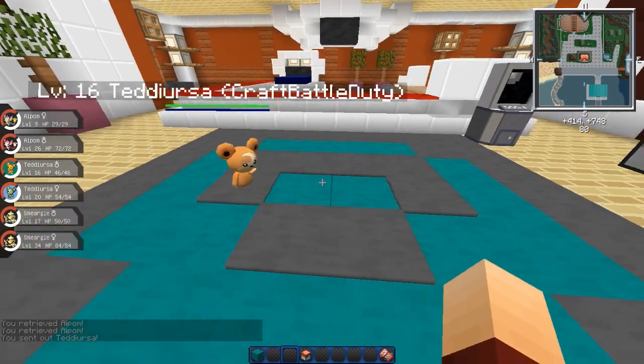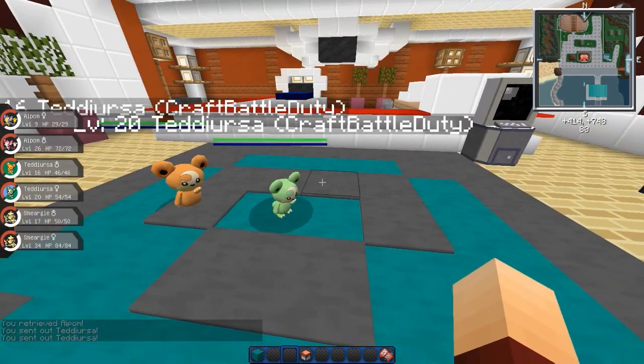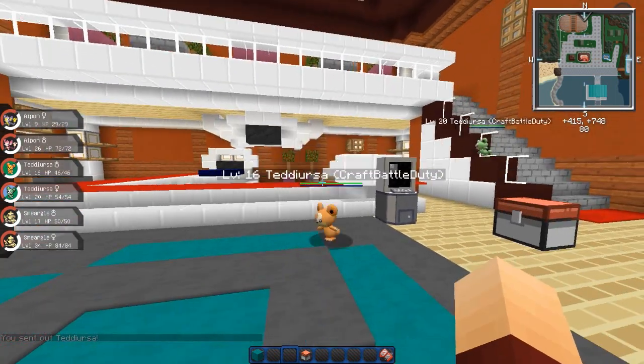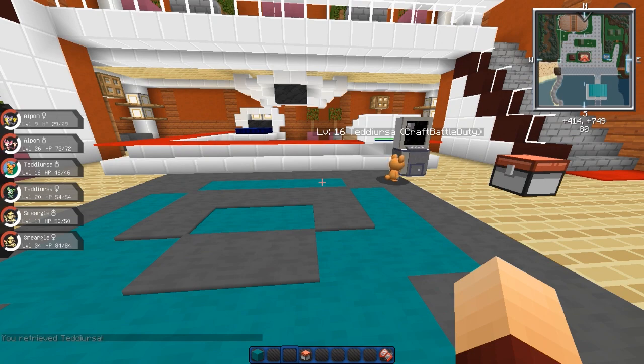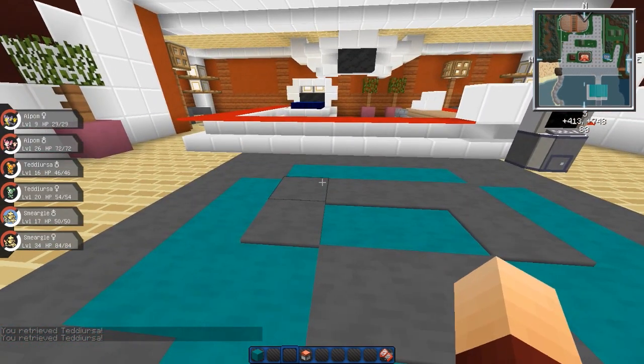Then we have Teddiursa, which is that cute little teddy with the little moon on it. Oh, it's a green one — I've never seen a shiny Teddiursa before. Wow, okay. And he's just running all the way upstairs — they both are, look at them all running around. They haven't added Ursaring yet — I forget his name, I never really used him. Ursaring, his evolution.